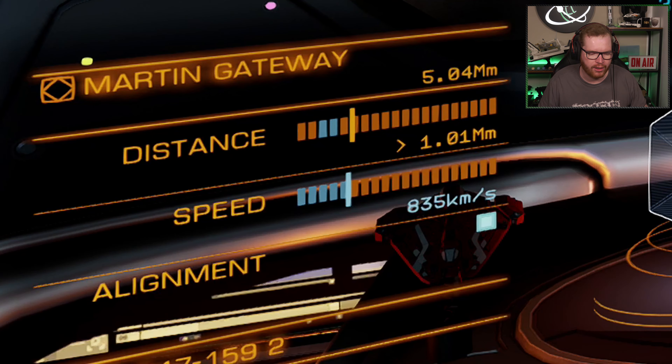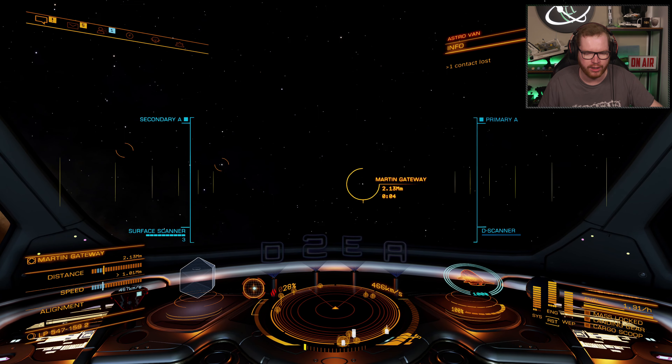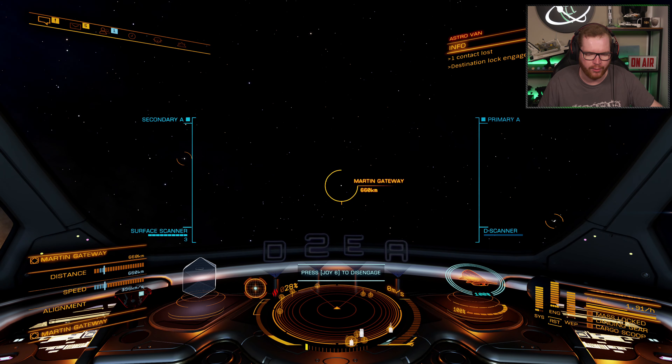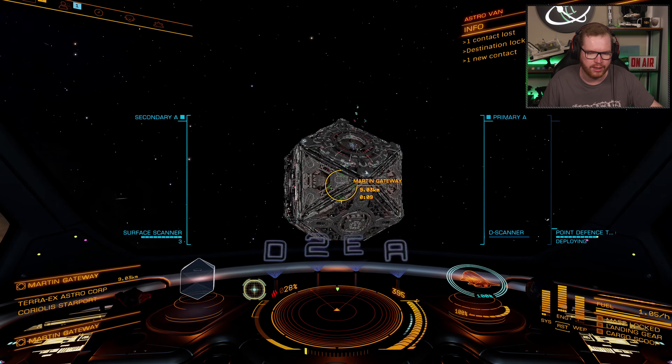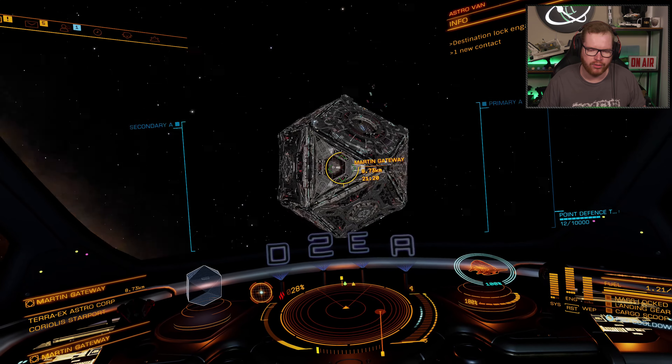Notice now in the lower right-hand corner how the speed has gone down into the blue. As soon as it went into the blue, if you want to save yourself a little time, you can power back up to full speed. And once your distance also goes blue, you can hit J to drop out of Super Cruise.